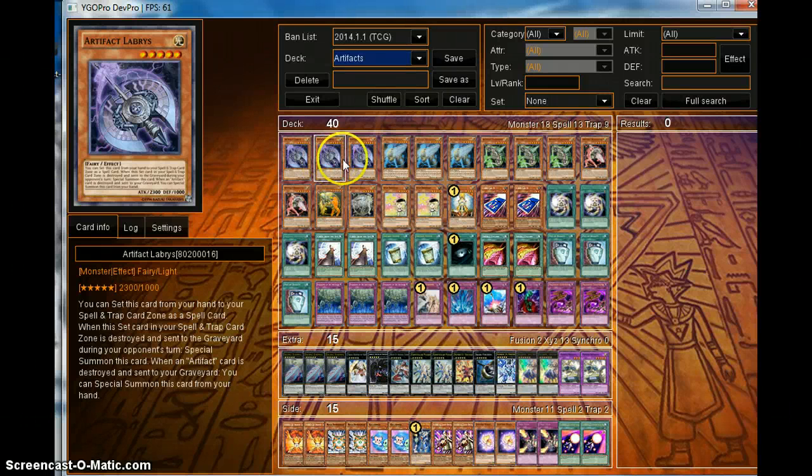We have three Artifact Labrys. This one allows you to special summon it — when it's destroyed from your hand, you can special summon it. And it's pretty good. It's a 2300 attack.